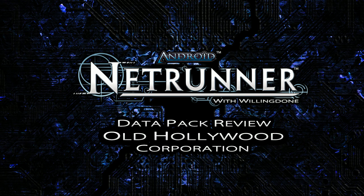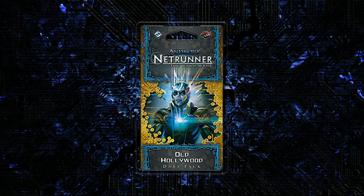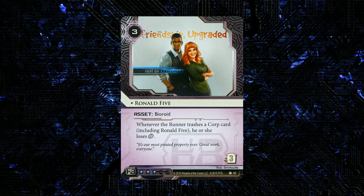Welcome back Netrunner fans to part two of my Old Hollywood review. In this section we're going to be looking at all of the corp cards that are in the pack. The first card we're going to look at is a new asset for HB. This is called Ronald 5. It's three to res, three to trash, and it's also three influence.